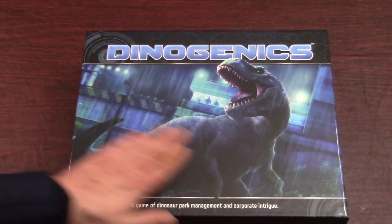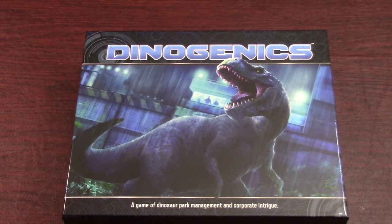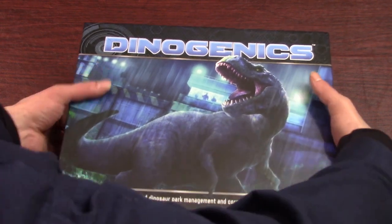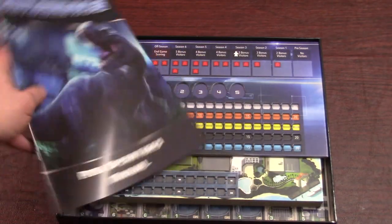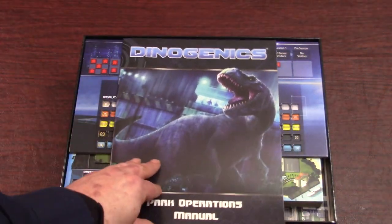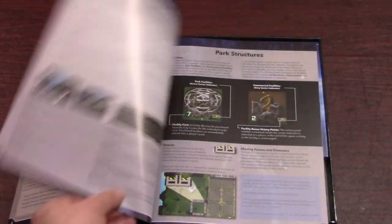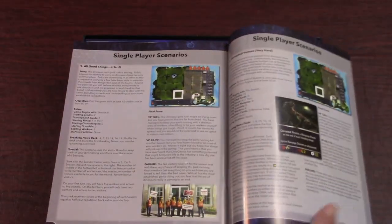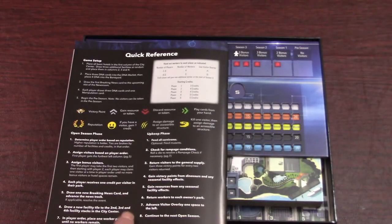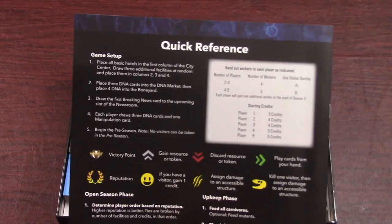First thing I'm noticing is the cover is actually nice and glossy — I don't see that sort of gloss on many game boxes. Here are the components. We got the manual — always love reading the manuals, can't wait to play this this weekend. Nice full color, glossy. We've got 27 pages altogether, and the back is a quick reference. I always like to see that on the back of the rule book.